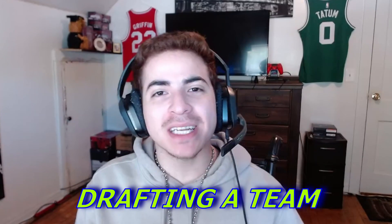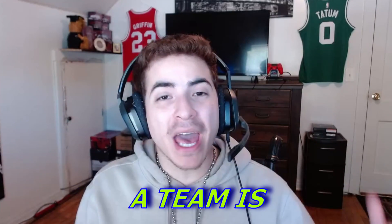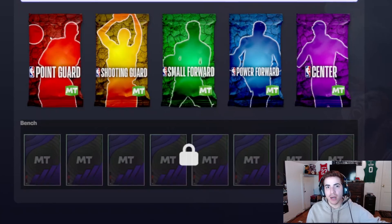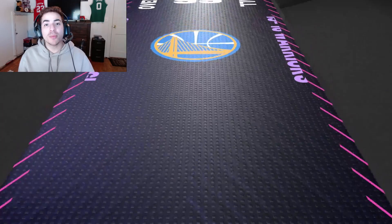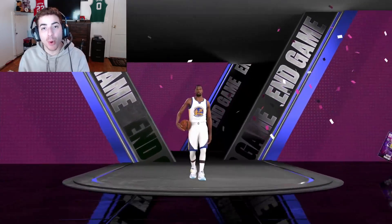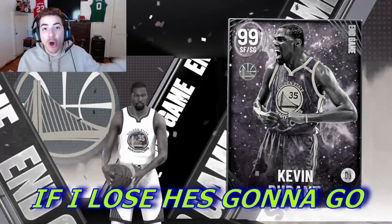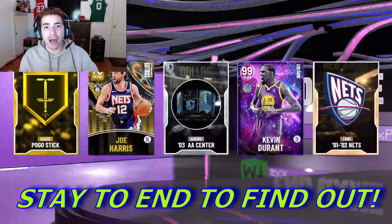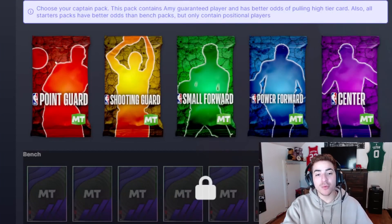In today's MyTeam video we're gonna be drafting a team using MyTeam database's website where they have a whole draft mode set up. After we draft our team we're going into unlimited with that squad — we only have one match. If I win I get to keep the Kevin Durant I just pulled, and if I lose he's going into the auction house for 500 MT.